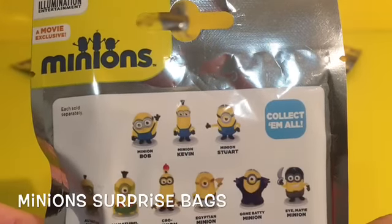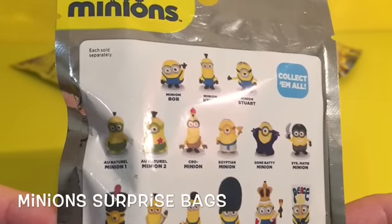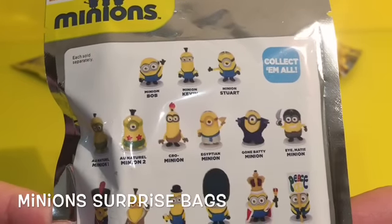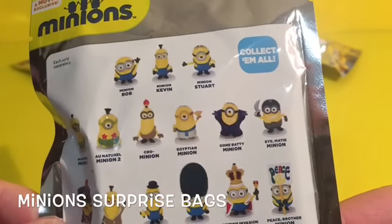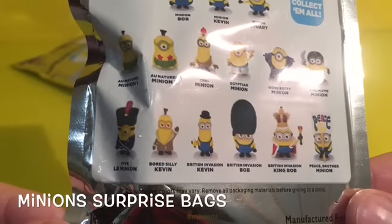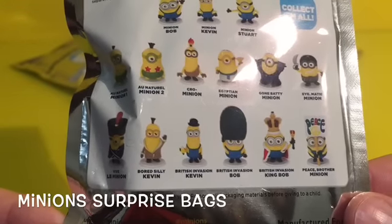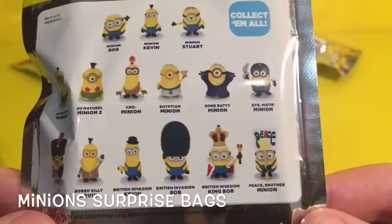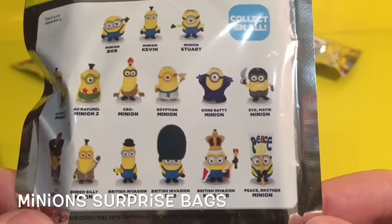We've got some pretty silly minions: the all-natural Bob, the all-natural Stewart, the crow minion Kevin, the Egyptian minion Stewart, the gone baddie minion Stewart, the hey matey Bob, the vive le minion Stewart, a bored silly Kevin, a British invasion Kevin, a British invasion Bob, a British invasion King Bob, and a peace brother Bob.